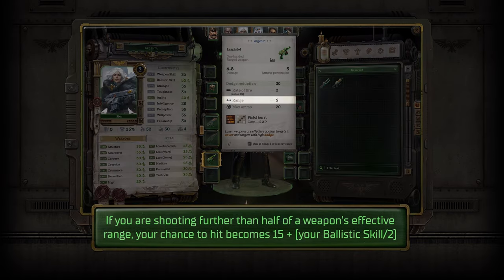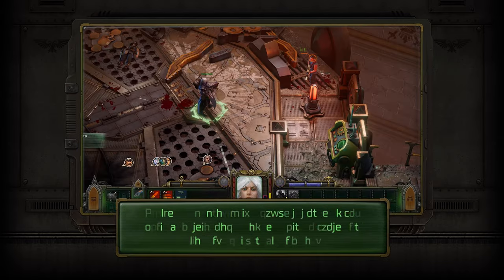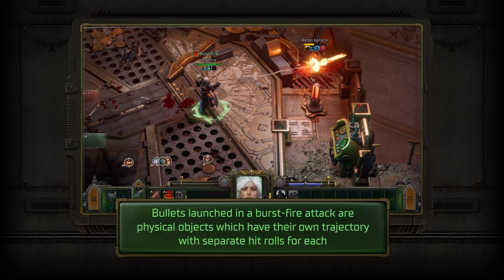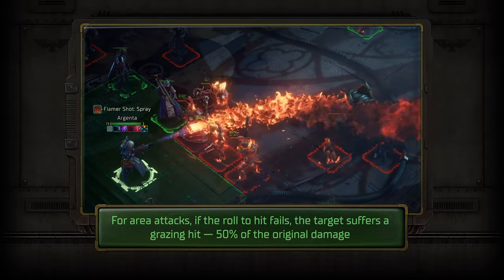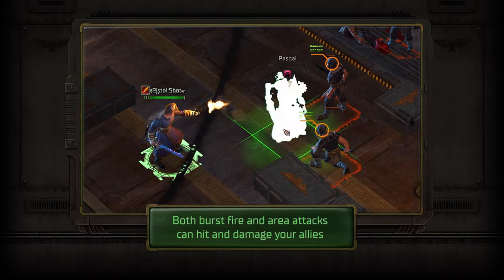As for your firearms, be aware of their effective range. Choose how you want to dispatch your enemies: single shot or burst fire. Or purge them with fire and plasma using your area attack arsenal. But mind the trigger finger — friendly fire is on.